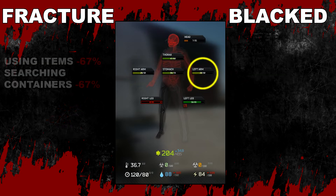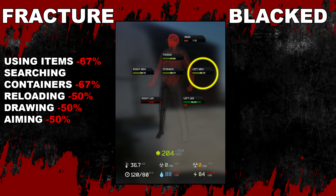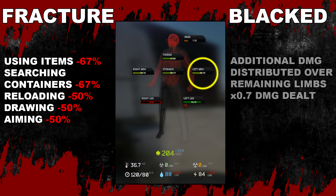The left arm: when fractured, using items and searching containers is 67% slower than normal, and reloading and drawing weapons is 50% slower. When blacked out or destroyed, any additional damage taken will be distributed over the entire body's health pool at 0.7 times the damage dealt. Also be advised, fracturing or blacking out either of your arms will increase your weapon's sway greatly.